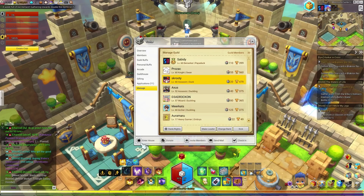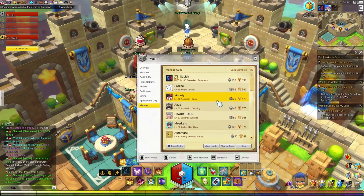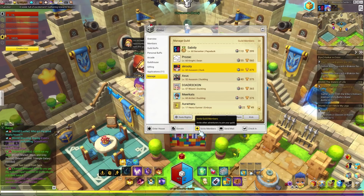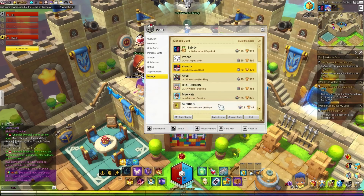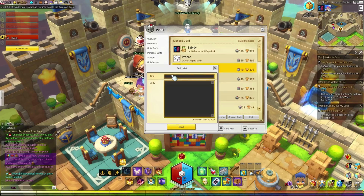Looking down at the bottom, this is where you enter your guild house — I'm currently in there so it won't teleport me. The donation button lets you donate 100k mesos. The invite members button lets you type in the IGN of whoever you'd like to invite, click OK, and that person gets an invite they can accept or decline. You can also send mail to everyone in the guild — just enter your title and type whatever you'd like.